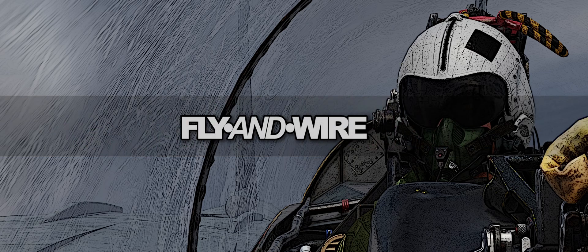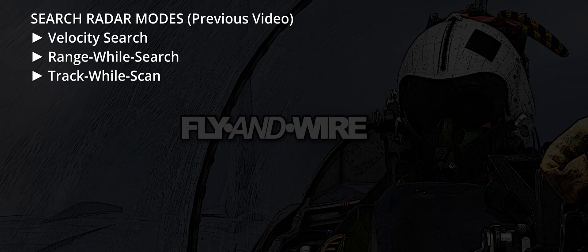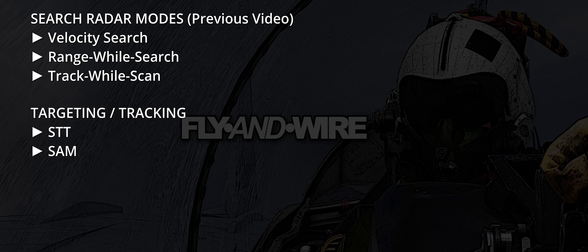Hi and welcome. When the JF-17's pilot wants to engage and employ a missile against a targeted group, they can access two main radar modes: STT and SAM — heavily simplifying, hard lock and soft lock.